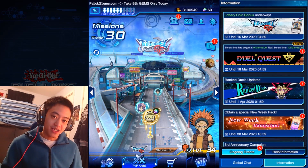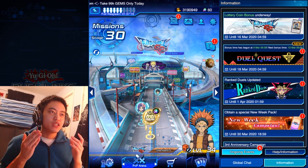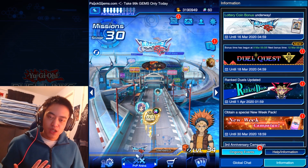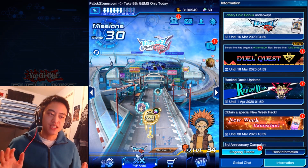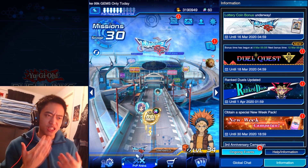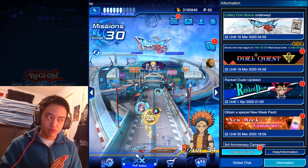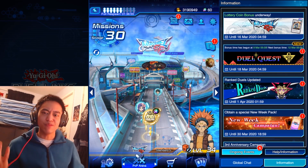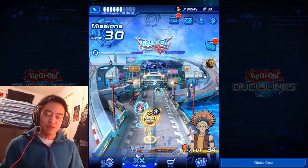Hey guys, it's ShortWM and we are playing some Yu-Gi-Oh Duel Links. As you've seen from the thumbnail, we're going to be using a Black Wing deck. If this is the first time you've watched my video, I make a bunch of free-to-play decks. These decks aren't pay-to-win, so I don't use money to pay for these cards. All I've done is just use gems, so you won't see duplicates of an ultra-rare card unless I have a ticket. Let's just get with it and go straight into our PvP.